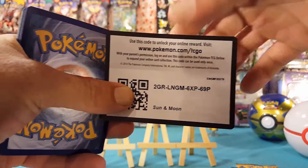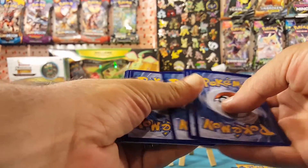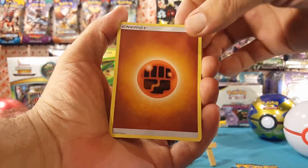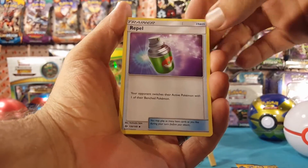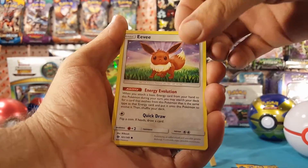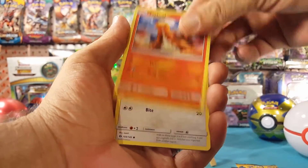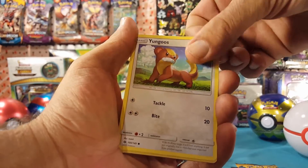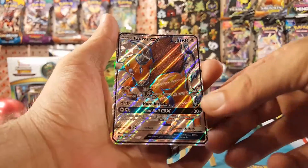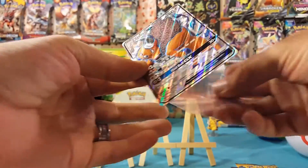All right, first code card for you guys — let me know in the comments below what you get with it. We start off with fighting energy, Repel, Pelipper, Poké Ball, Eevee, Stufful, Litten, Torkoal, Yungoos, Dragonair is the reverse, and a full art Tauros GX to start it off!